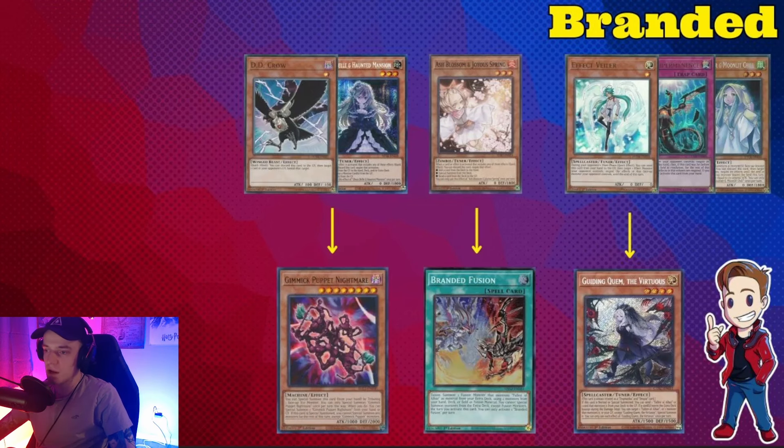For Branded, not a whole lot changes — Valer, Imperm, or Mourner onto Albaz is the play, since Albaz is such a huge building block to spam Mirrorjade onto the board. Ashing Brand of Fusion and then clearing the Gimmick Puppet is solid. Not every Branded list is playing Gimmick Puppet, which I think is a little weird — if you have a blowout card like that you should play it. It depends on the build, but I recommend playing Gimmick Puppet. The Branded Voiceless deck is way worse than just Voiceless.